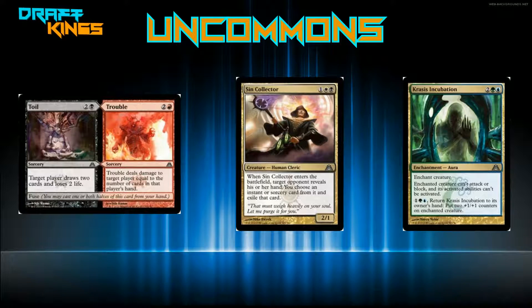Sin Collector — one black and one white for a two-one. When Sin Collector enters the battlefield, target opponent reveals their hand; you choose an instant or sorcery from it and exile it. It's the first pick of the pack — great card. It's like Thoughtseize on a creature, except it exiles instead of discarding and is limited to instants or sorceries. On a creature it's even better, and it's aggressively costed at three mana.